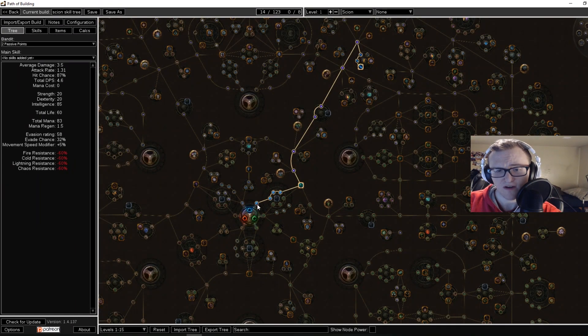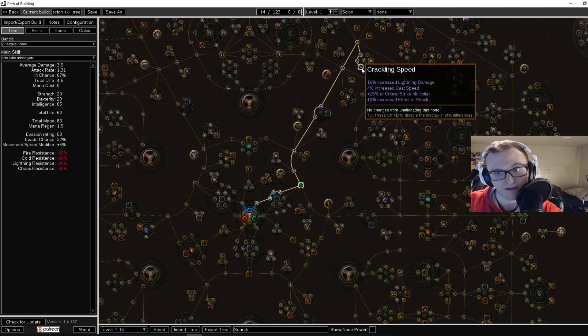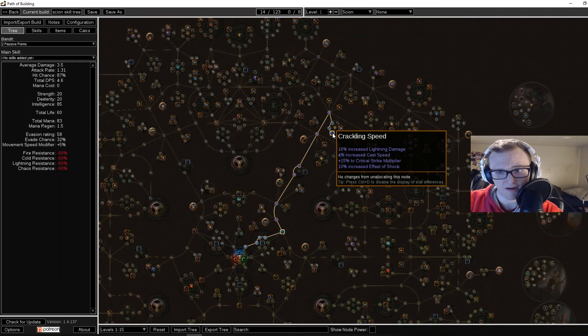Starting at levels 1 through 15, you're going to start going through these spell damage nodes, grab Harrier, and then book it all the way down to the Crackling Speed nodes. The reason we want to grab Crackling Speed is because we're going to be using the flavor-of-the-month broken skill, Stormbrand. Stormbrand is unlocked at level 12 once you reach Act 2, so you want to pick it up as soon as you get there. From levels 12 through 24, you want to be using Stormbrand.